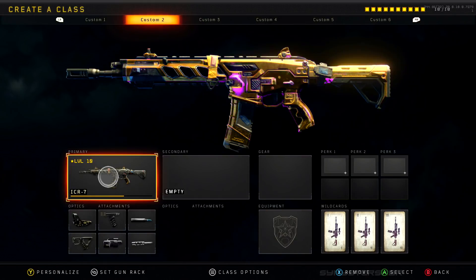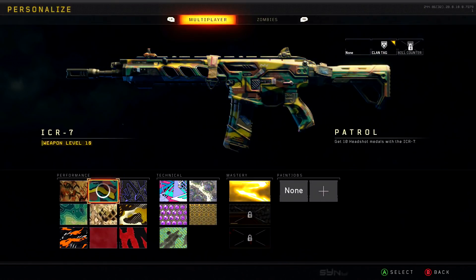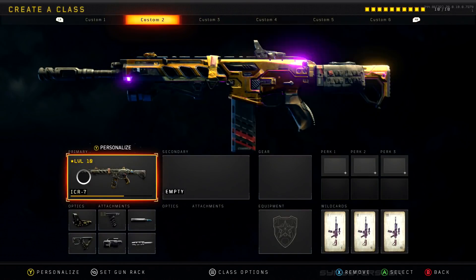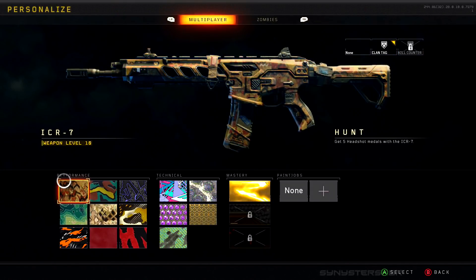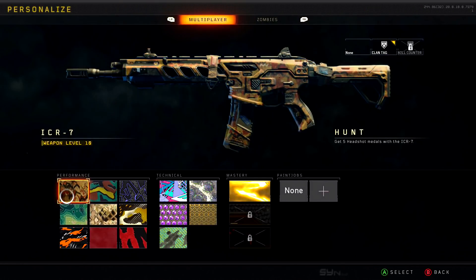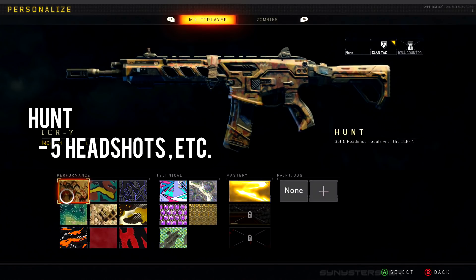For the first category of challenges we have the performance challenges. These are all based on your performance in game — variants of headshots, one shot kills, taking down score streaks, and getting knife kills. The first camo is the Hunt camo; you need five headshots to unlock it.